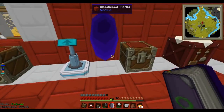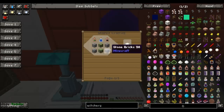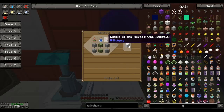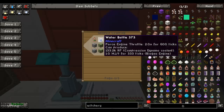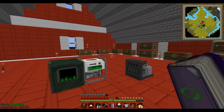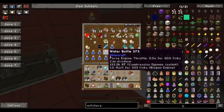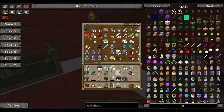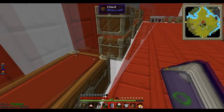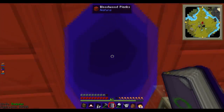For our altar, we need stone bricks, Rowan wood, an exhale of the horn one, a water bottle, and breath of the goddess. I think I have a bunch of water bottles that I keep getting from my fish traps, so I'm just gonna bring two because that's all I need right now. I'm probably gonna need to bring the rest later for distilling potions.